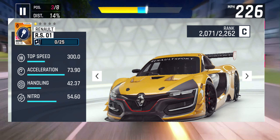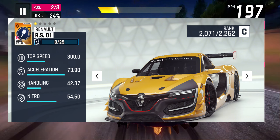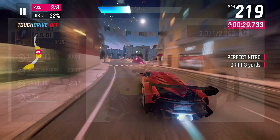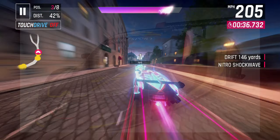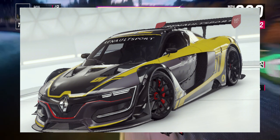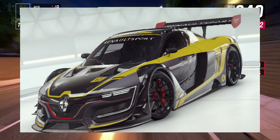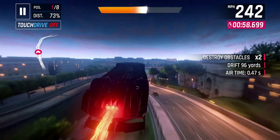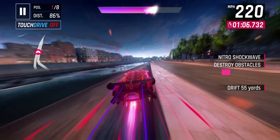Next we have a C class car — another Grand Prix car — the Renault RS01, which we've seen in previous games like Asphalt 8. It looks to be at the fairly high end of C class with a pretty okay starting rank. It looks like it'll start around where the Acura NSX GT3 Evo is — the Acura is at 2278 and this car is at 2262 — so they'll be pretty close to each other.